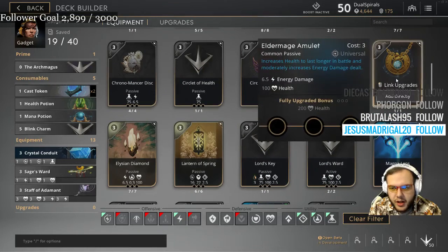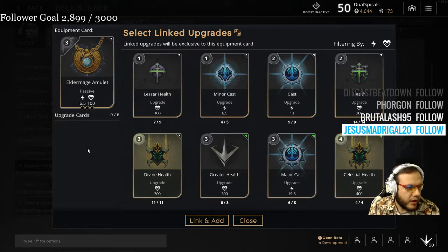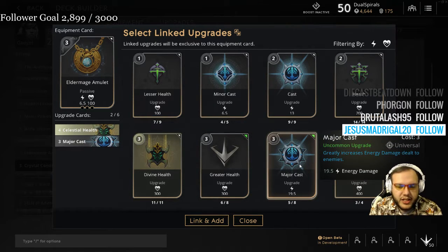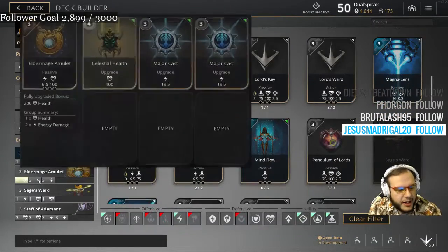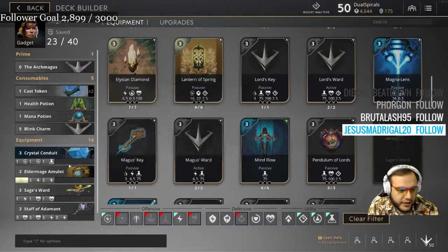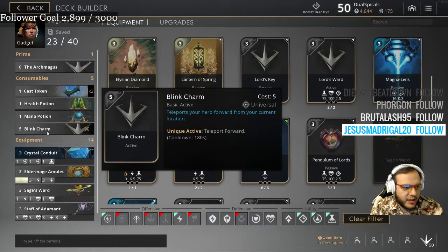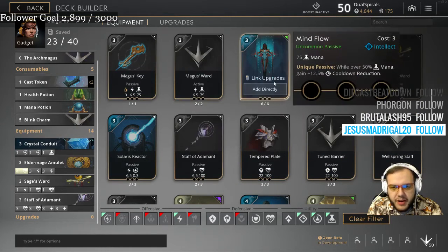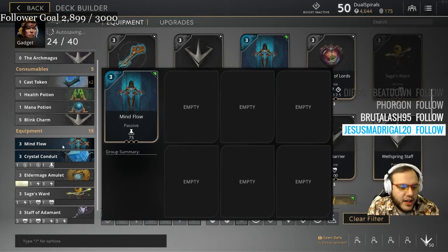Going to have you build an Elder Mage Amulet next. Do you have Celestial Health? Yeah. Put one of those, then Major Cast, Major Cast. You'll be getting this after your Blink Charm. The reason you're using a 4-cost health is because the Blink Charm's a 5-cost instead of a 6-cost, so it'll offset. Then put a Mind Flow in — this is a really good card to grab if you ever have 3 points to spend instead of starting a brand new card, because it gives you equivalent 6 points of value: 1 point of mana, 5 points of cooldown reduction, whenever you're not under half mana.